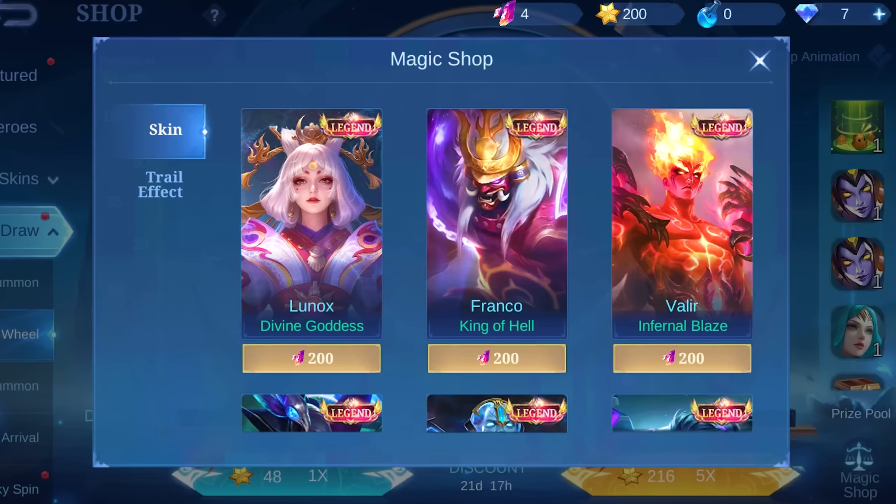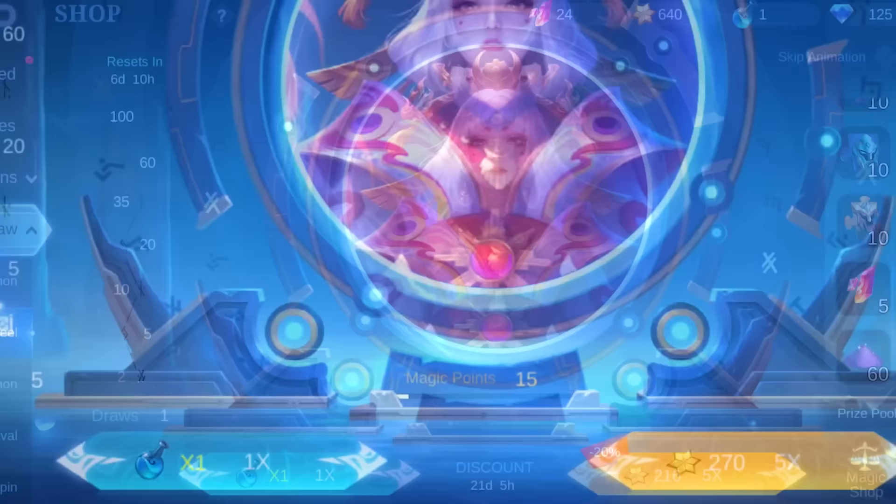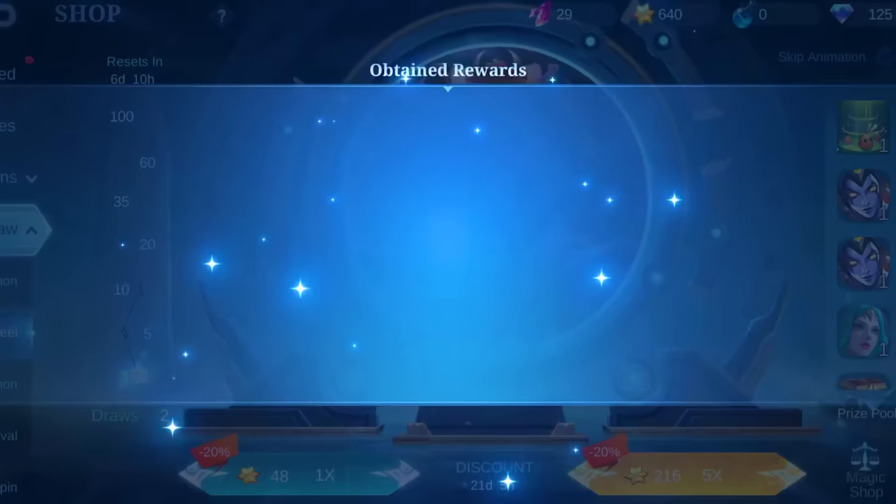The magic wheel system is getting revamped and they have removed magic crystal along with the 200-point system. However, a new magic core system is added. Let's check whether the new system is better or not in this video.